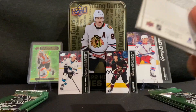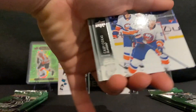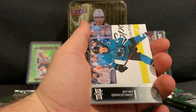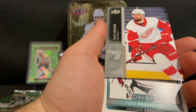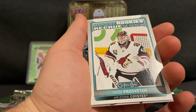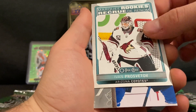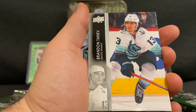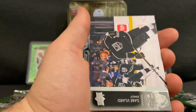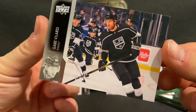Pack four opens a bit better. We have Connor Hellebuyck, Casey Cizikas, John Leonard, Philip Ronning, a Marquee Rookie of Ivan Prosvetov, Colton Parayko, Brandon Tanev, and Gabe Vilardi.